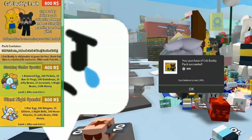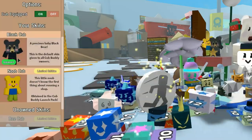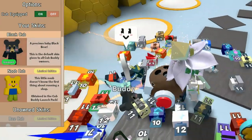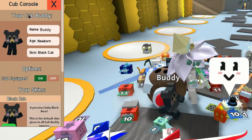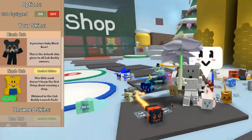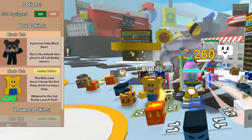I'm going to buy the cub buddy pack because I want the noob skin as well — it's a special skin. Let's click OK, then go to settings, open cub console, and choose which skin to put on. Let's change it to the noob skin — cub equipped! Now equip the noob cub buddy skin, and now my cub buddy is a noob. There he is — how cool is that, I've got the noob cub buddy!